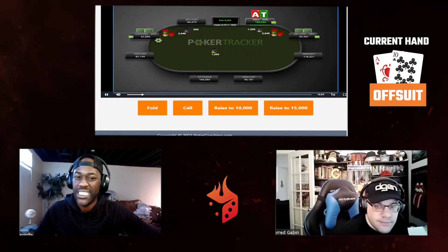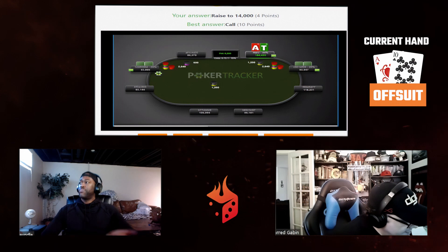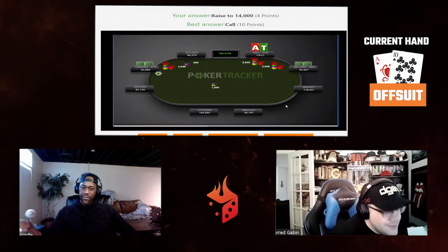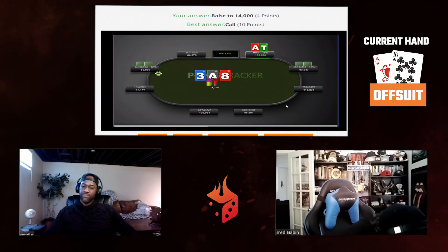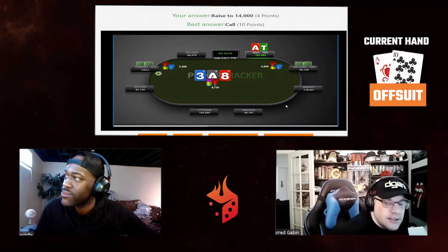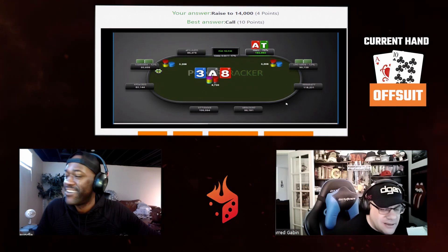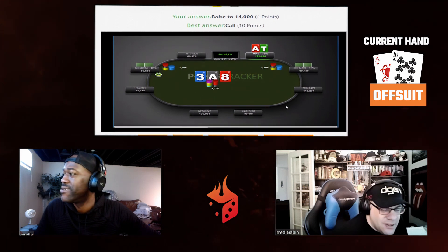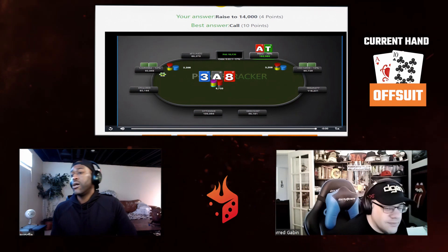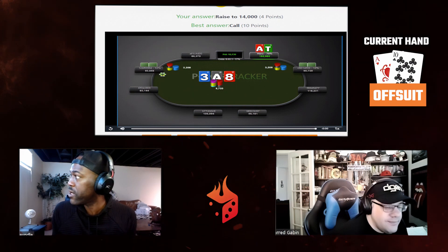Our hand is just too weak to squeeze here. If I had ace-jack suited or ace-queen offsuit I would consider re-raising, but our hand is too weak. It's also too strong to fold, so that leaves us with one option: call. Flop comes ace-eight-three rainbow. We check, player bets 3,200, the button calls — should we fold, call, raise to 10,000, or raise to 15,000?